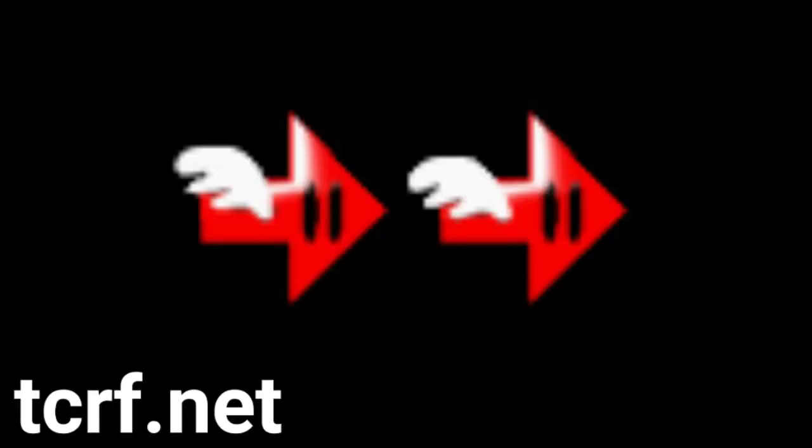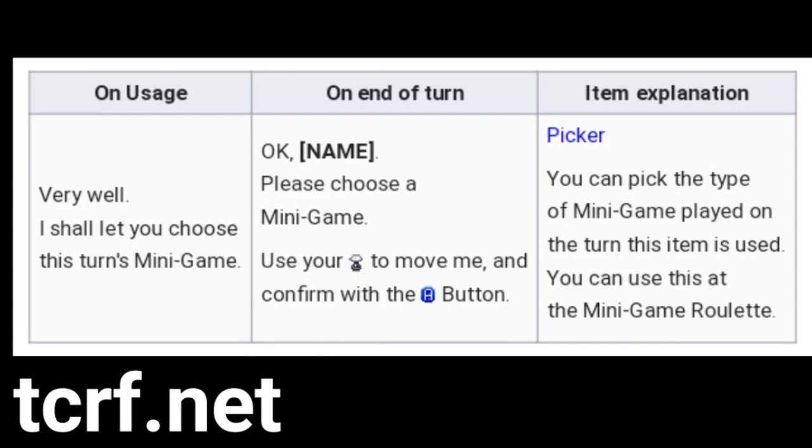Picker item. This is an unused item in the game, and it's believed that whichever player used it would be able to pick the minigame played at the end of the turn, which I think is kind of cool. It's not that busted sounding — it's geared towards picking a minigame you like, but it's not that insane. I can kind of see why they removed it, because it's a bit too complex and who knows how many choices there would be, but I think it would be cool to see it restored in some sort of Mario Party Remix 64 mod.